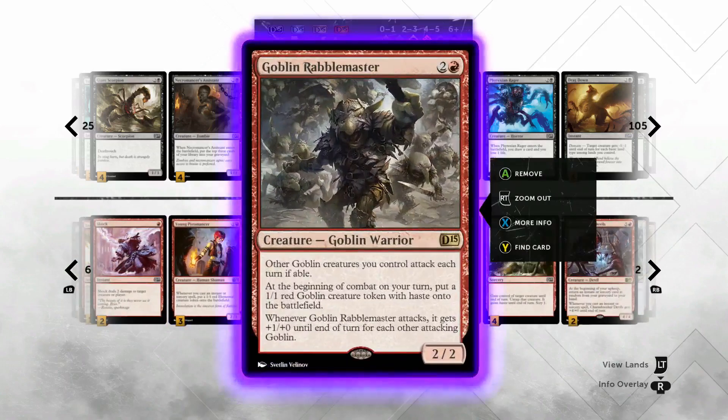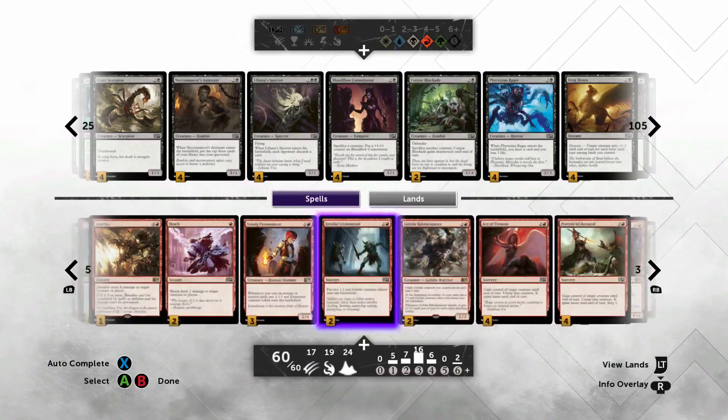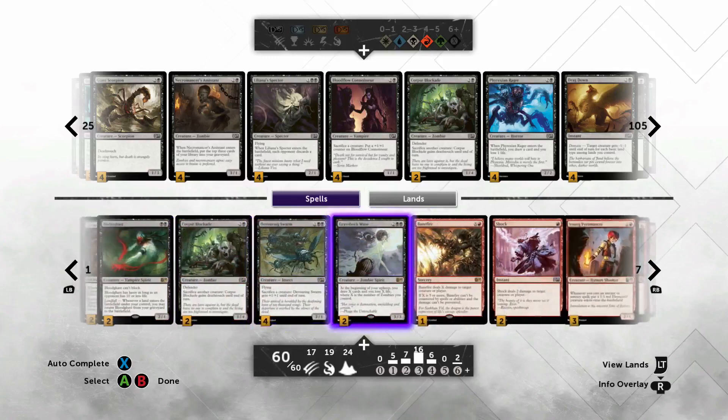Goblin Rabblemaster can win games on his own too, and the tokens from Rabblemaster also have synergy with Blasting Station and even Devouring Swarm.